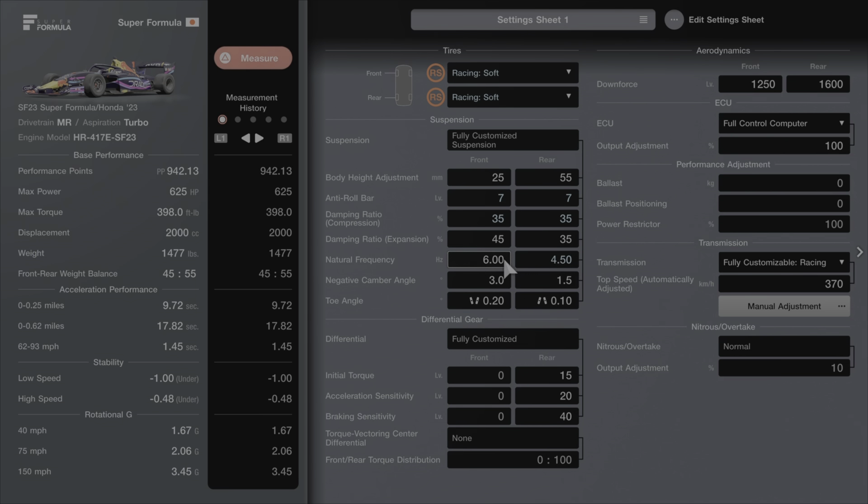Then drop the natural frequency on the rear of the car all the way down to 4.5. We're going to pull a little camber out of the front end and add a little camber to the rear: 2.7 and 2.7. Then take some of that front toe out, bringing it to 0.05 on the front.